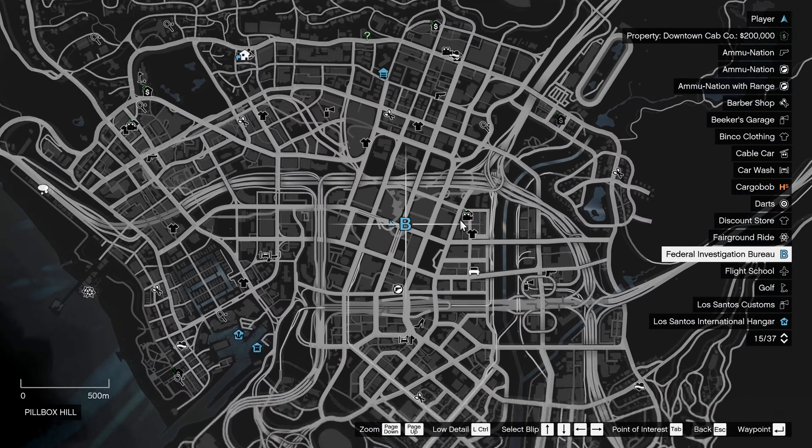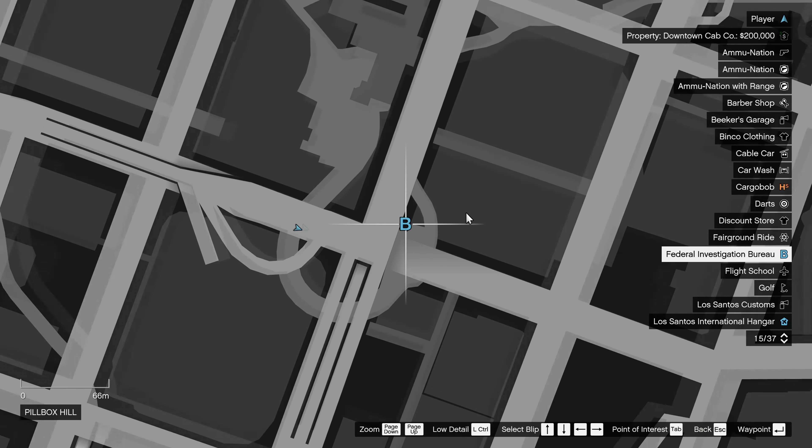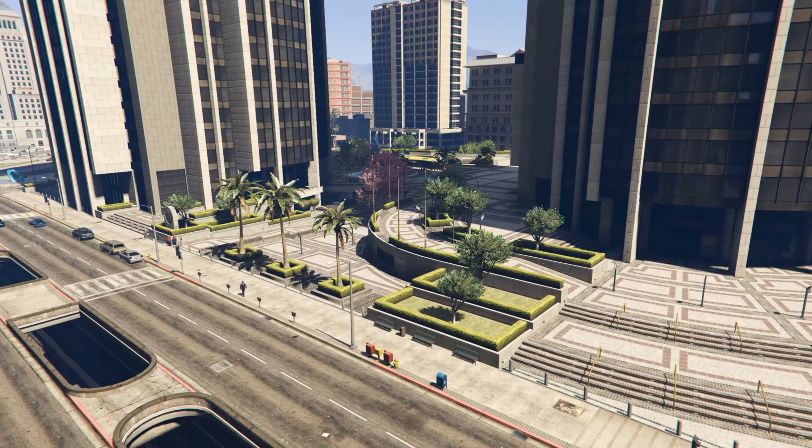To get this special vehicle, you need to be on a mission called Three's Company, which is marked on the map as a B-ladder in downtown and can be found between the FIB and IAA buildings. This cannot be done with a mission replay.